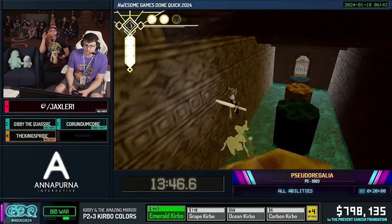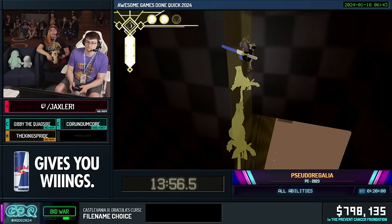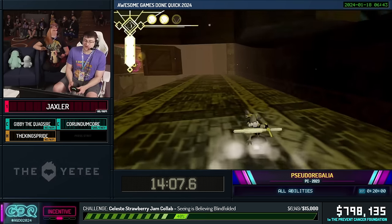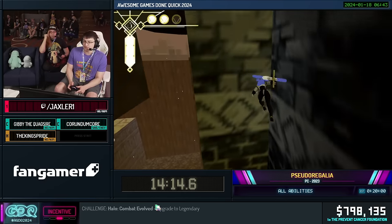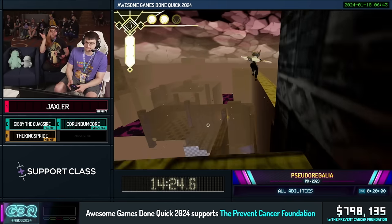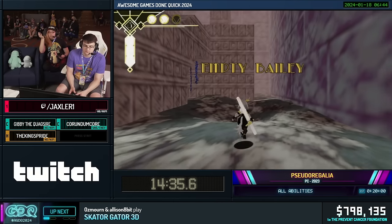Now we're going to do the funniest-looking clip in the run — I call it the Bonk Clip. And now we're going to do some incredibly precise out-of-bounds movement, basically making our way back over. Oh my goodness — let's go! You need a perfect ultra right there to make that one happen. So one, two, three, four, five, six. If you hold diagonally into a corner, normally you're not allowed to grab onto the same wall you've just been gliding on. But if you're in a corner holding diagonally, it'll allow you to re-grab — you can get up to six of those, or five technically if you don't count the original jump.